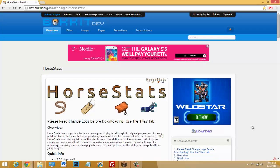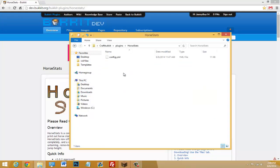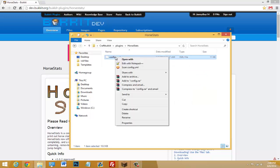All you have to do is come to the link in the description, click download, drop the plugin in your plugins folder, and start up your server. Once your server is started, go to your plugins folder and you should see a new folder called Horse Stats.